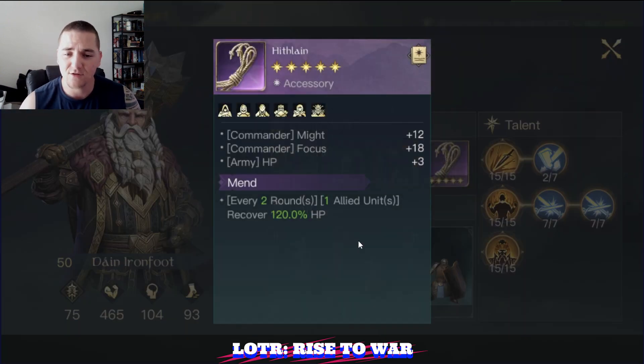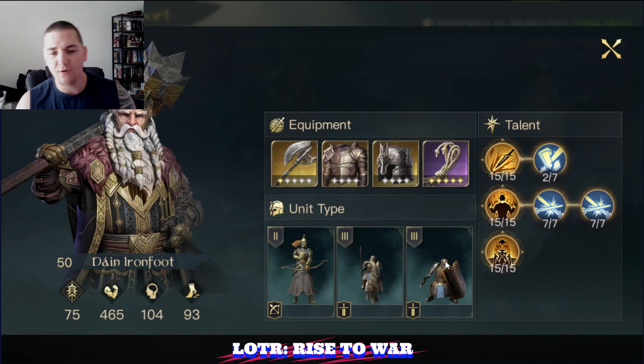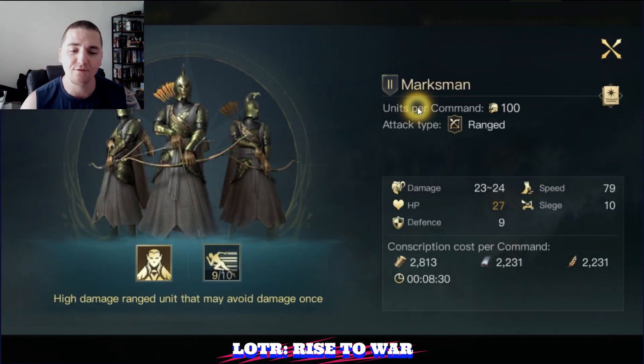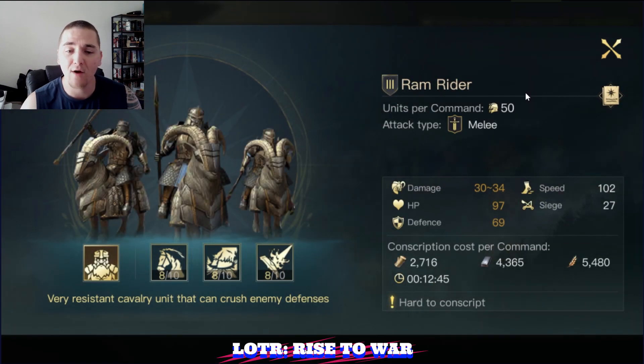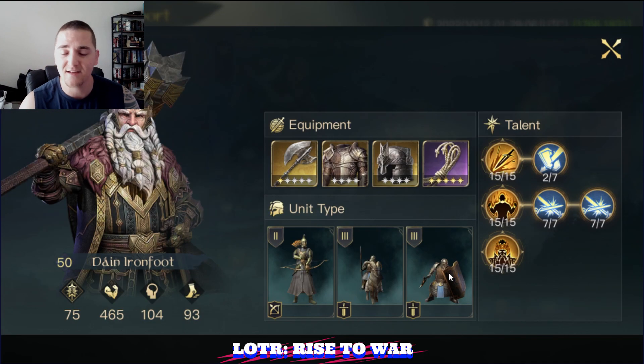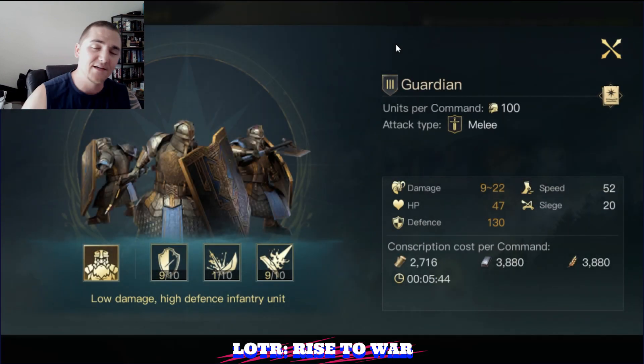We have Hithlain at the end for some healing. Unit composition is going to be one March of Marksman just to dodge and attack. It can be very effective — it can actually be a huge damage mitigation once it triggers. He's got some Ram Riders in here for anti-defense and anti-burn, and he has some Guardians as his main tanky units for his march.